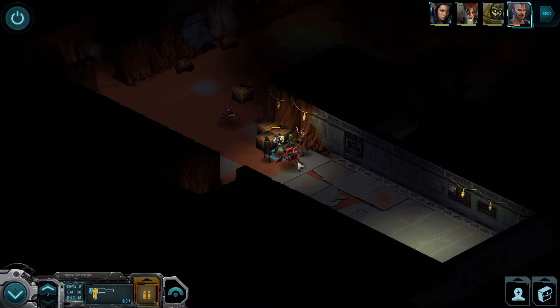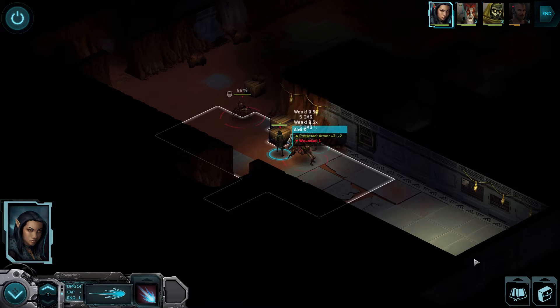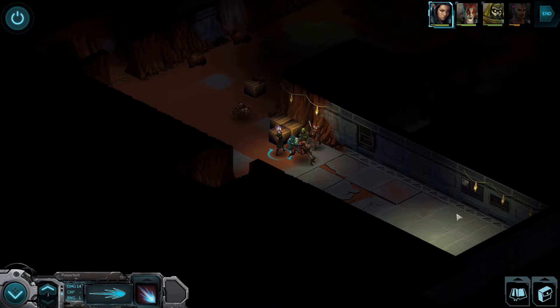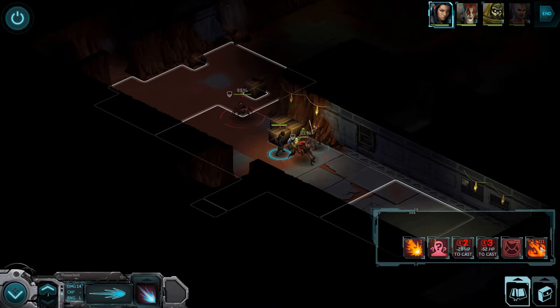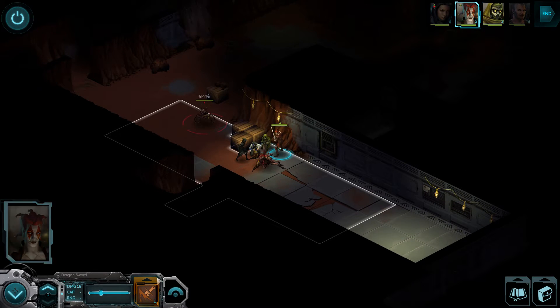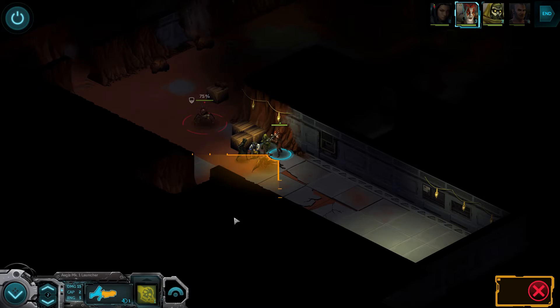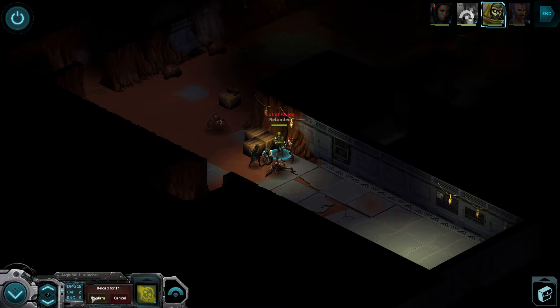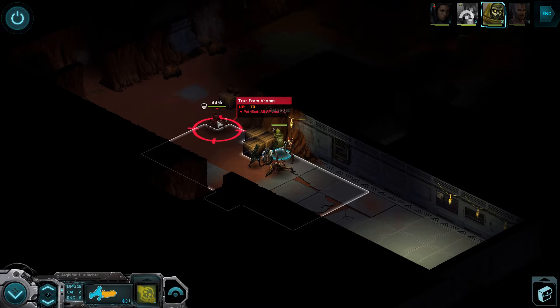Vortex, you've got no actions left. AlexX has three - we're gonna crowd control this thing. This thing's not of any concern to us anymore. Let's go ahead and take out the True Form Walker. But you miss from that range, because you're an excellent special forces guy. I'm proud of you, really, totally proud of you. Vortex, you've got one action left - do some damage, prove yourself not to be totally useless. We'll heal him, then use Flamethrower and a Power Bolt.